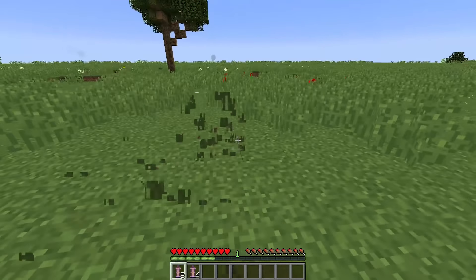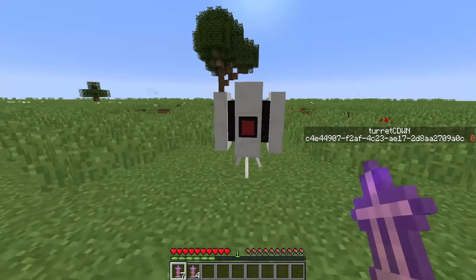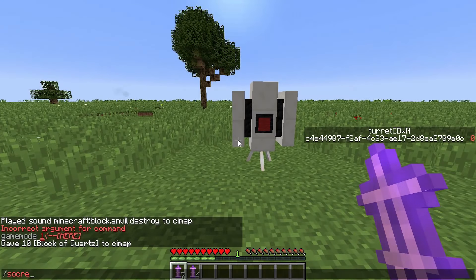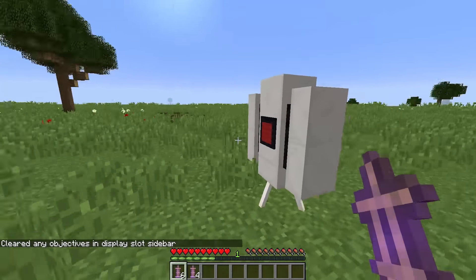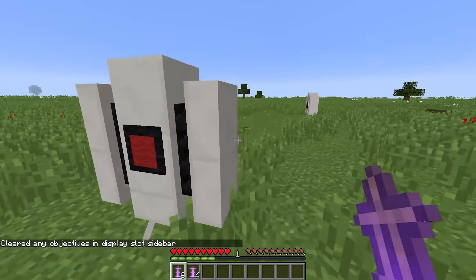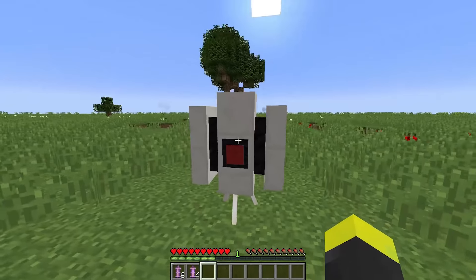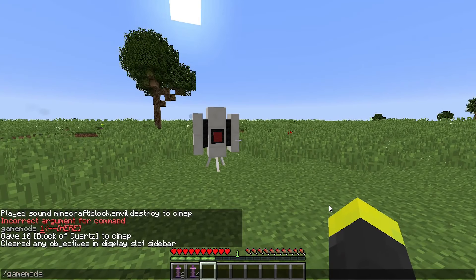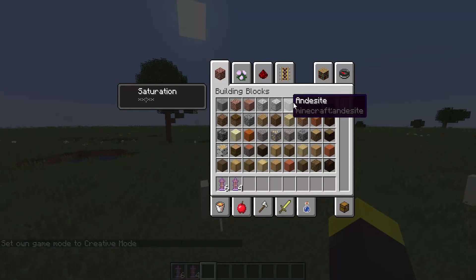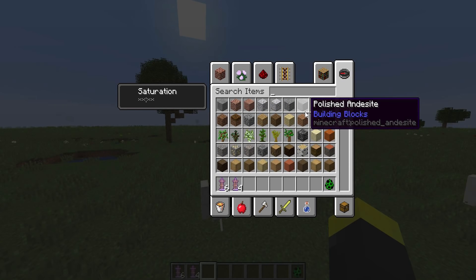So I think we can begin with the sentry turret. You can place it by just right-clicking. As you can see, you can place multiple of them in two respective directions. This is the Portal turret, the one from the actual game. I wanted to show you that this is doable in survival, so I went to survival mode, but I'm just going to creative to test it out with some mobs.